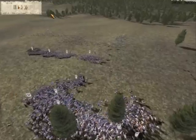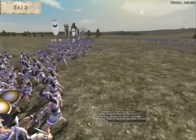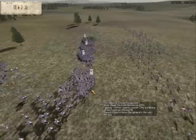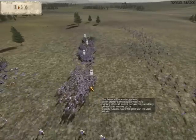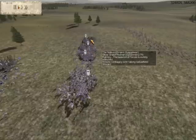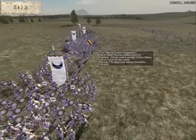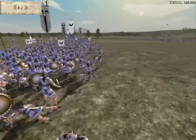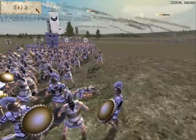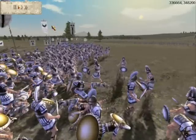Now I'm going to take my cavalry behind his line and finish off the enemy. As you can see, his phalanx is all broken up and they're fighting sword to sword. My men are winning — as they are all along the line now. There you can see my Sacred Band giving it to these silver shields. Sacred Band are just superior troops.